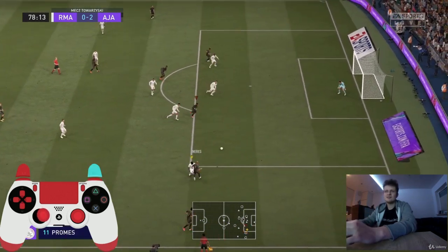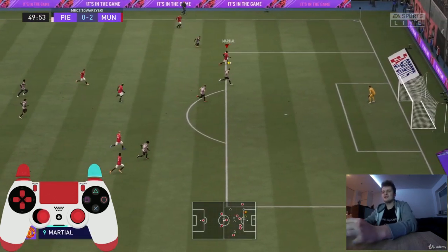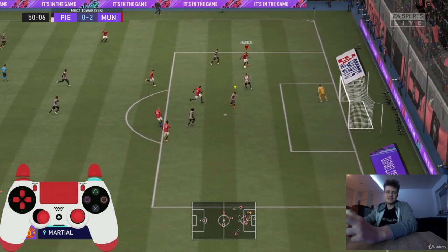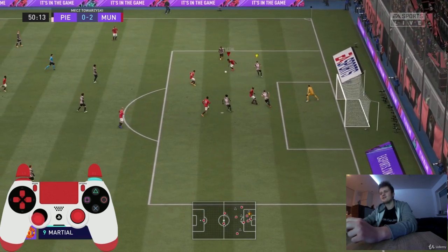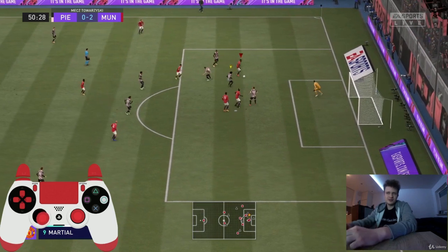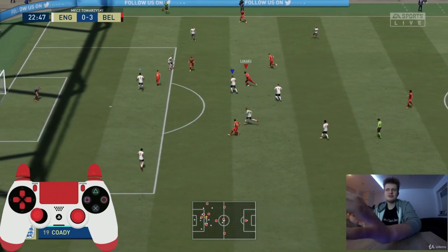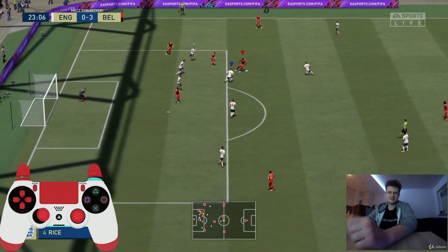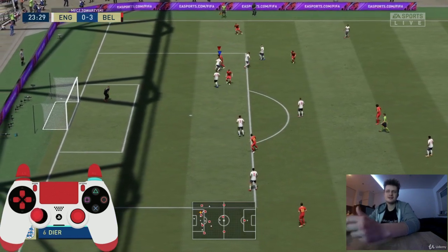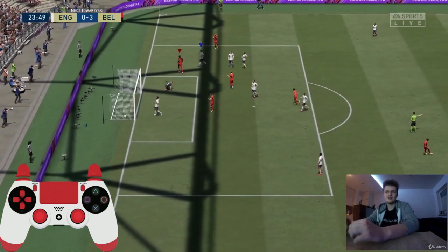The next situation shows what to do when there is no good pass available — use agile dribbling to protect the ball until a teammate shows up in a good position. If I hadn't used agile, I would definitely have lost the ball. Another example: the defender is placed perfectly and it seems impossible to cut inside from the wing, but using only R1/RB and the left stick, I completely confused my opponent and scored.